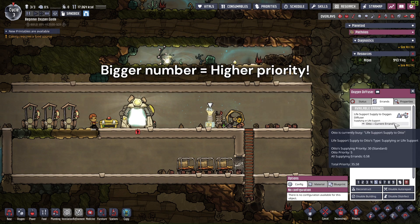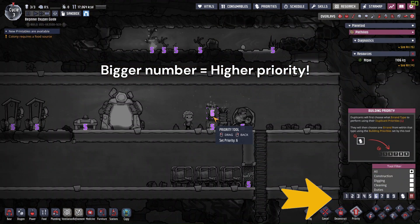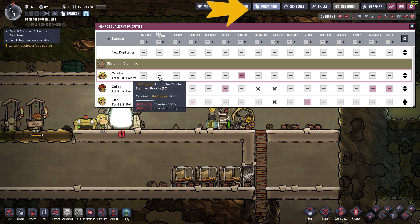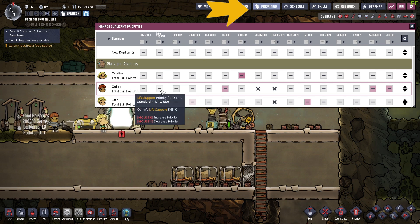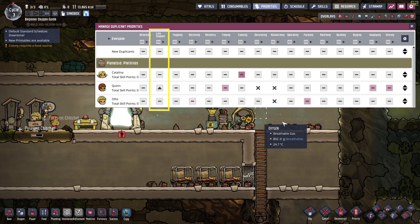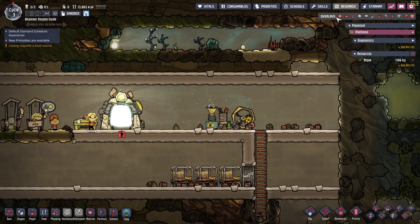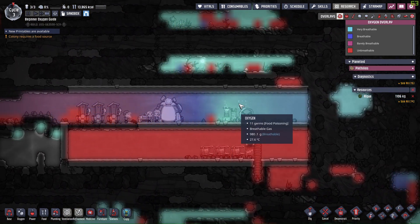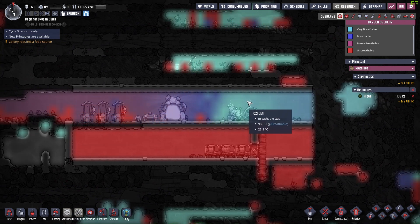You could do it by using the priority tool and setting it to 6, or use the duplicant job priority interface on the top and assign one or two duplicants to have a higher priority to the life support job type, which is a kind of supply job specialized to a few important buildings including the oxygen diffuser.